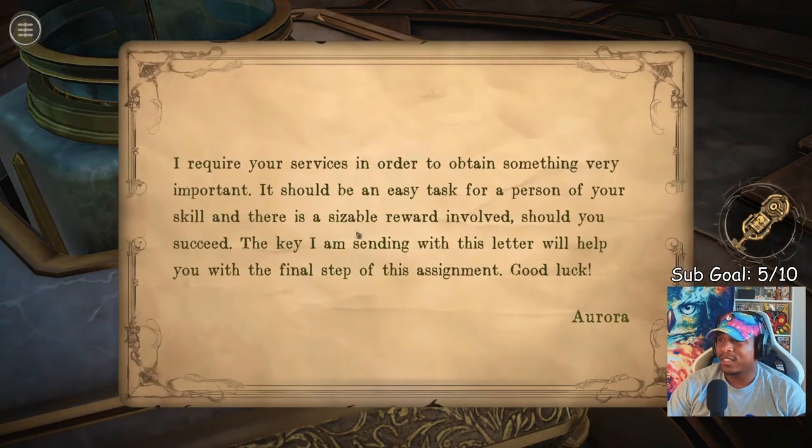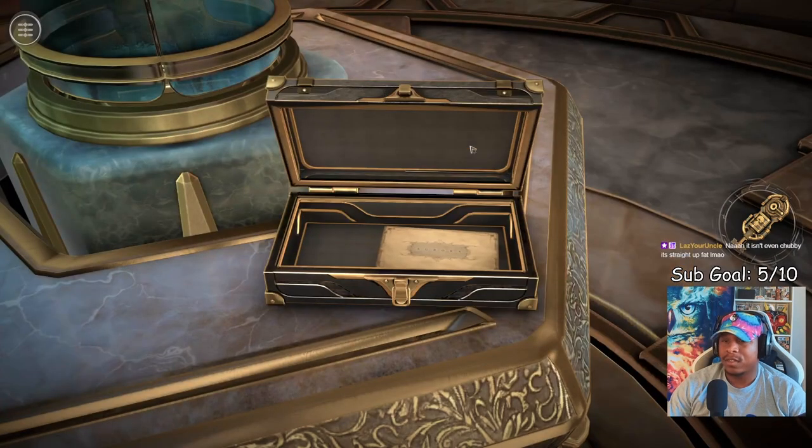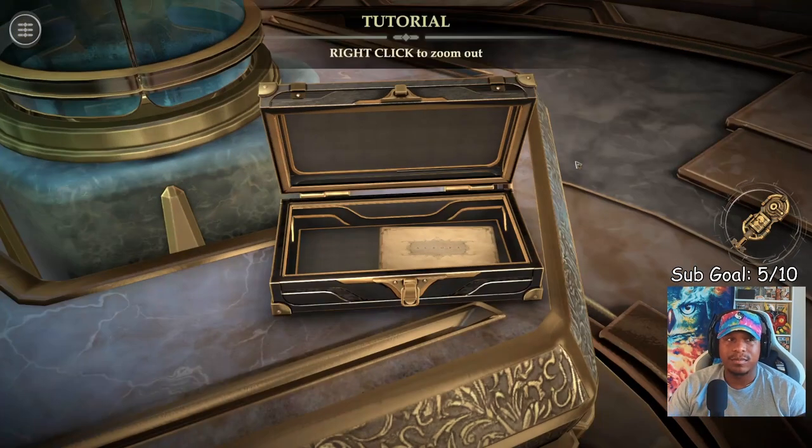Click on the letter to read it. 'I require your services in order to obtain something very important. It should be an easy task for a person of your skill and there is a sizable reward involved should you succeed. The key I am sending with this letter will help you with the final steps of this assignment. Good luck. Aurora.' A little ominous, huh?